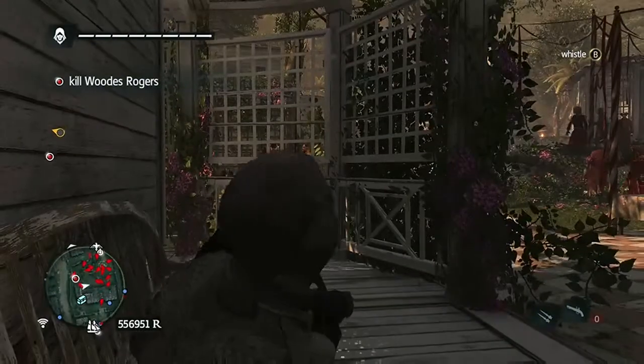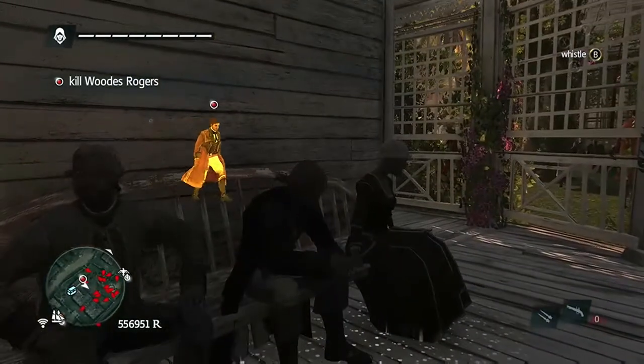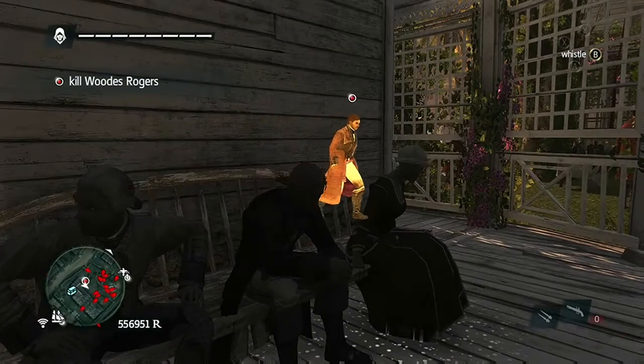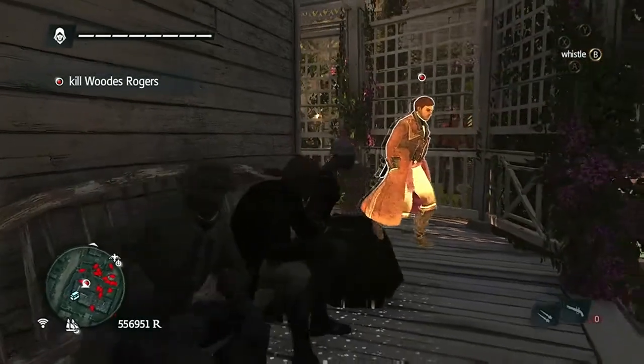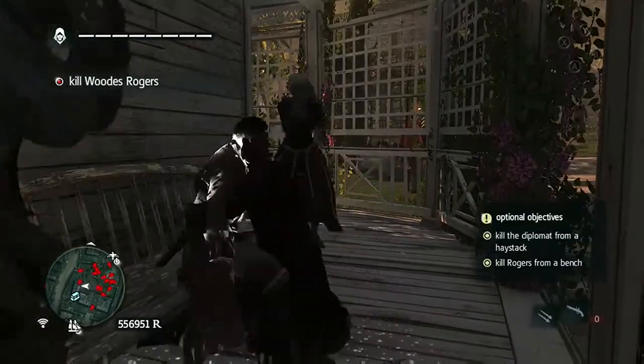Let's get back to that walk. Alright, so here comes Rogers. As he comes around, make sure you assassinate him from the bench. I whistled just in case. Assassinate him there — that'll get you the second objective.